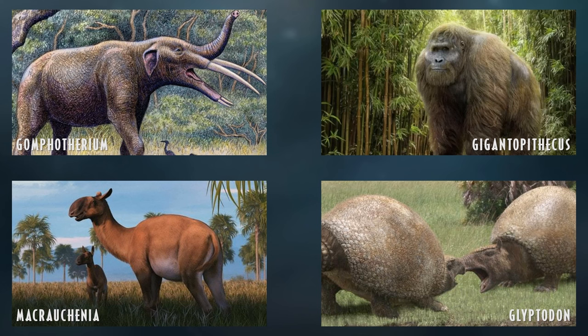Gomphotherium is a species of elephant relative from Africa with a very bizarre appearance — tusks coming from the chin much like Deinotherium, but also having tusks from the upper jaw as modern elephants do. So they'd be a sort of four-tusked elephant, which would make for very interesting additions.